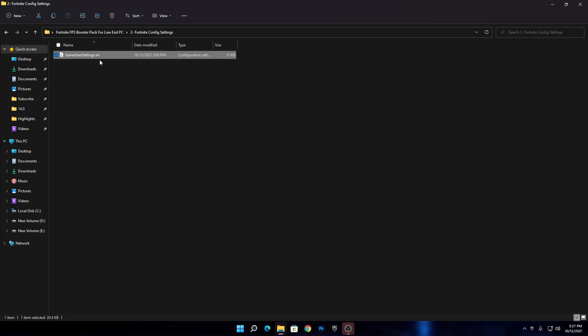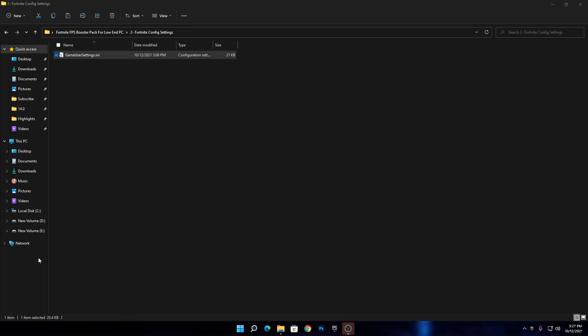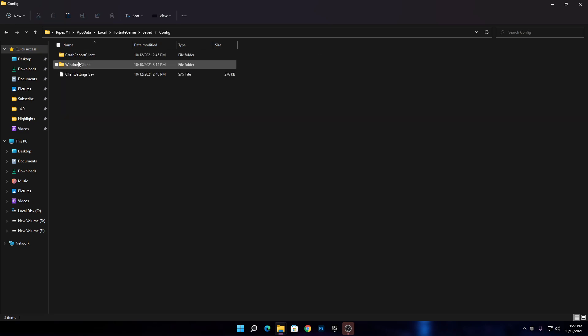You don't need to change anything in this file — simply copy it from the folder and paste it into your Fortnite directory. Press Ctrl+C, then press Windows+R together to open the Run window. Type %AppData% and press Enter. Navigate to Local, find the Fortnite folder, go to Saved > Config > WindowsClient, and press Ctrl+V to paste and replace the file with the one copied from the boost pack.